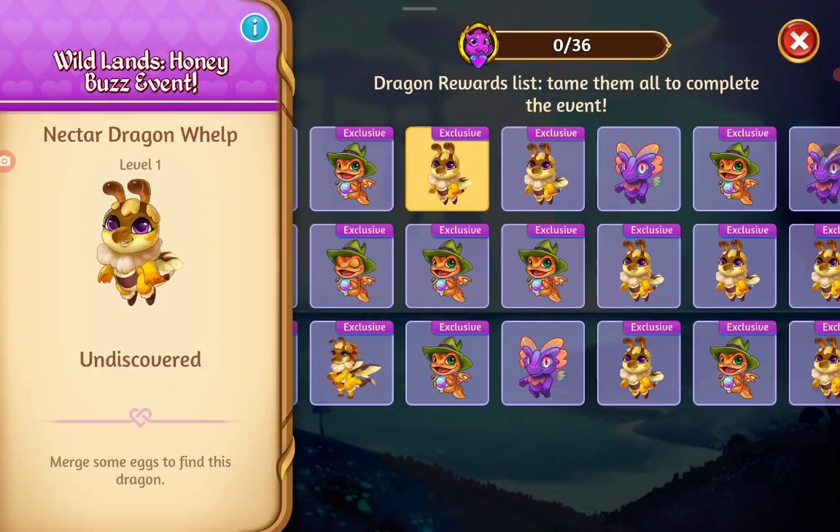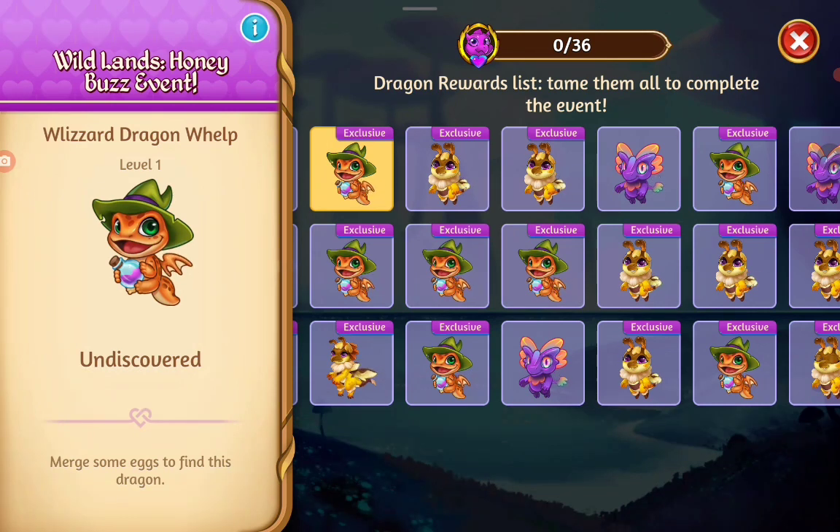We got the Nectar Dragon Whelp and we got the Blizzard Dragon Whelp.